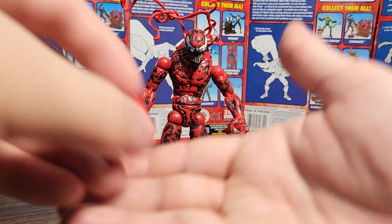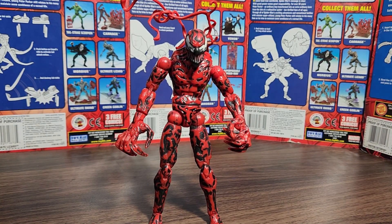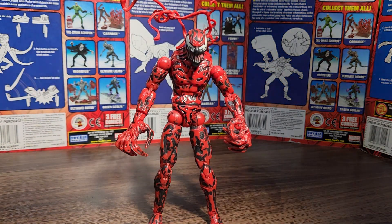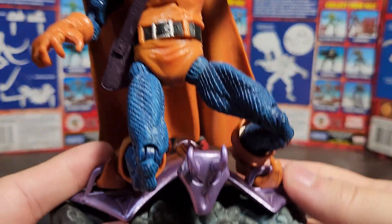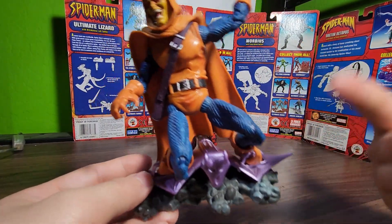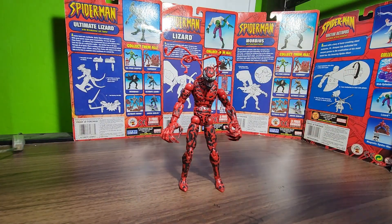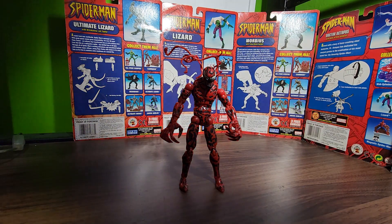I'm one of those people where interchangeable hands — like these from Peter B. Parker that I've repainted — are not really a big deal to me. The only case where accessories really matter is like for a Goblin: you've gotta have a really good glider, a good bag, maybe a pumpkin bomb and some sort of display. For Green Goblin to look really good, you need a good glider — if you don't have a glider, don't even bother making Green Goblin.